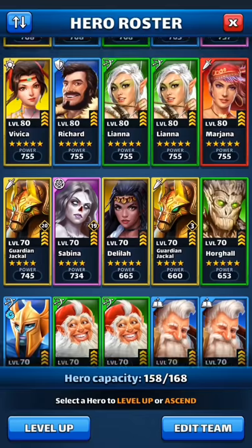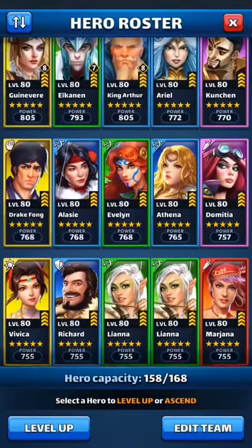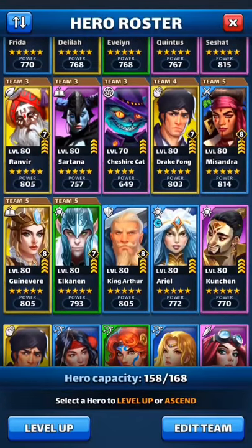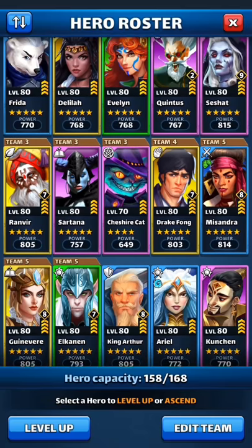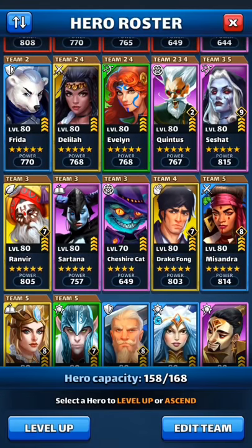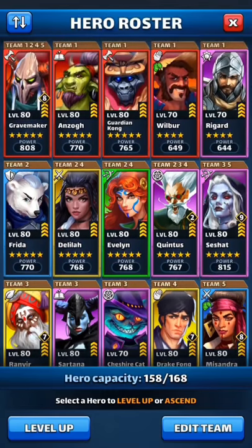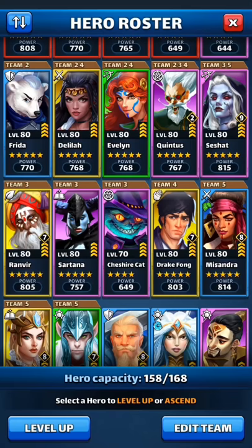I've only chosen to put emblems on a few four-stars because you want your heroes as strong as possible for war — both on defense and offense. I hardly ever use four-star heroes for raids and wars anymore unless there's a tournament. I still take a few four-stars into war, like Rigard, and I have emblems on Sabina because there aren't many good Sorcerers.